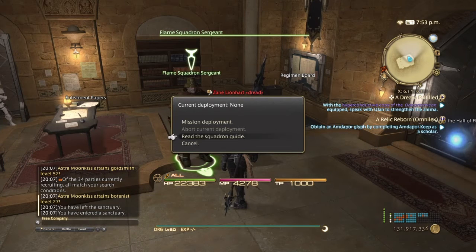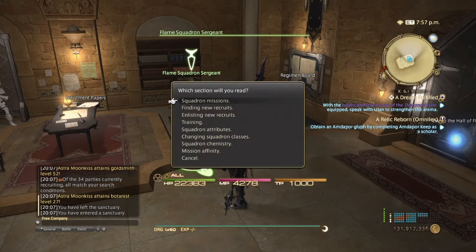Here you'll be given the mission deployment and current deployment options, and of course you get the squadron guide. The squadron guide gives you sections to read about missions, finding new recruits, enlisting new recruits, training, squadron attributes, changing squadron classes, squadron chemistry, and mission affinities.